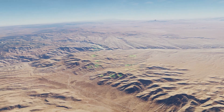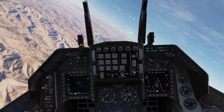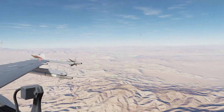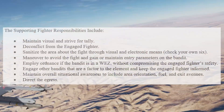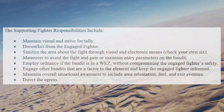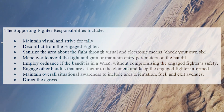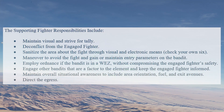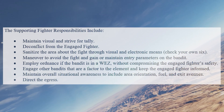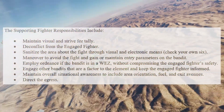The supporting fighter is the free fighter. The supporting fighter needs to first maneuver to sanitize the area around the fight through visual and electronic means. Next, be prepared to commit against any bandit that threatens the element. Lastly, maintain situational awareness to direct the egress in a safe direction. Supporting fighter responsibilities include: maintain visual and strive for tally, de-conflict from the engaged fighter, sanitize the area about the fight, check your own six, maneuver to avoid the fight and gain entry parameters on the bandit, employ ordnance within a WEZ without compromising the engaged fighter's safety, engage other bandits that are a factor, and maintain overall situational awareness including area orientation, fuel, and exit avenues. Direct the egress.